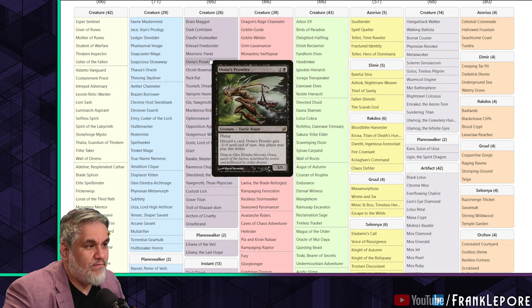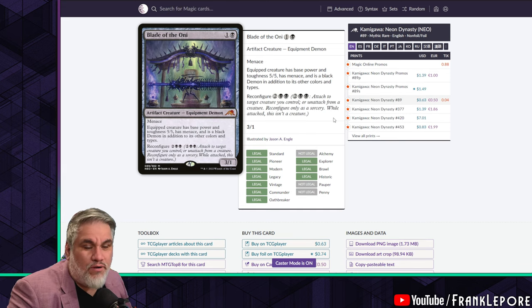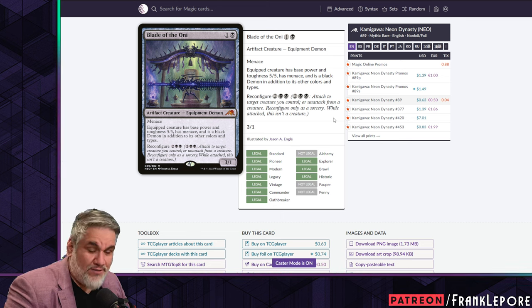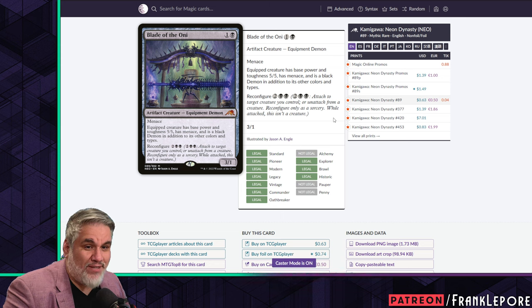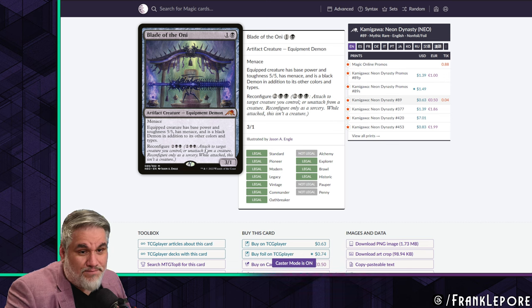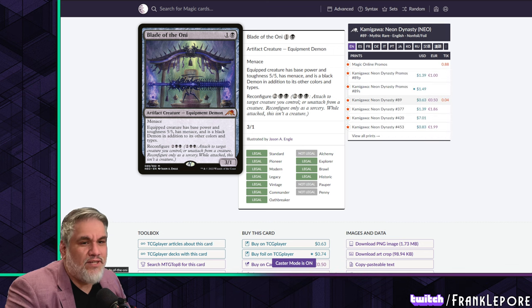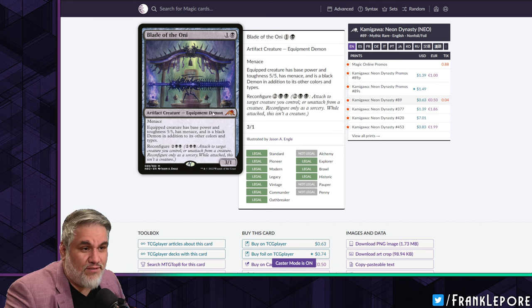I have Luna's Prowler and Blade of the Oni, which is kind of your standard three-one, two-mana black beater. It's a 3/1 with menace, so it's evasive. But if you equip it to something, that thing becomes a 5/5 demon with menace, making all your creatures bigger in the late game. You could draw Putrid Imp in the late game with Blade of the Oni out and it's a 5/5 with menace — and it doesn't lose its abilities, so you could discard a card to give it flying.